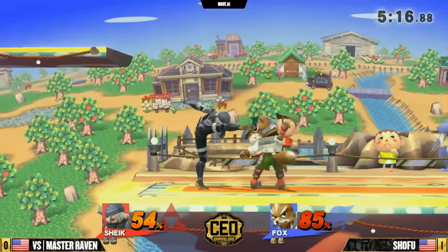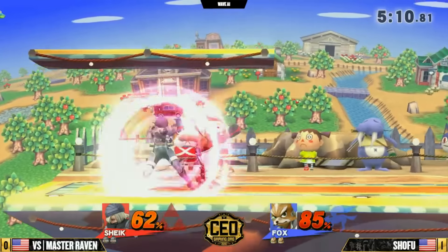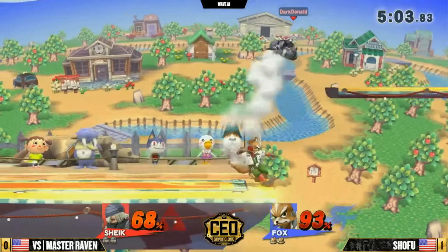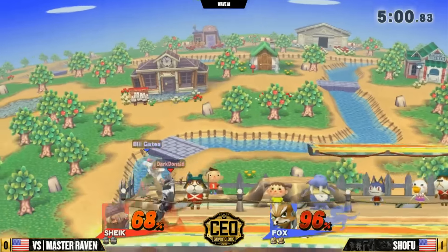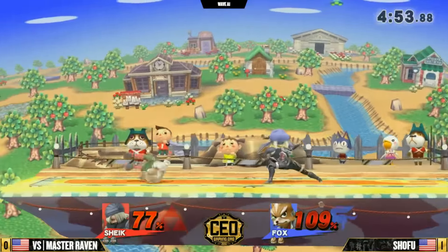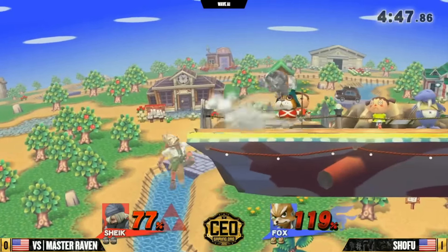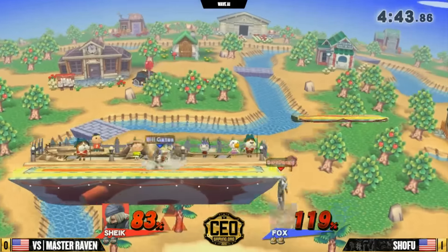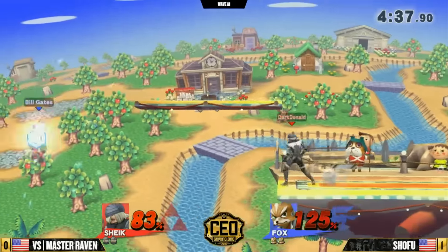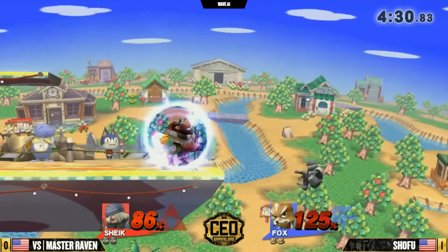Fox is one of those characters — one of the few characters — that you can't land safely behind a shield. It's a very, very strong tool to have. Shields the up tilt. Perfect shield allowing you to get the grab there. Both players playing really safely — not throwing out punishable stuff. That was smart of Shofu to stall out there with the shine. He's seen quite a number of matches of Mr. R against other Fox players like Larry, and edge guarding is one of the biggest indicators of how well this matchup is going to be played for both players.